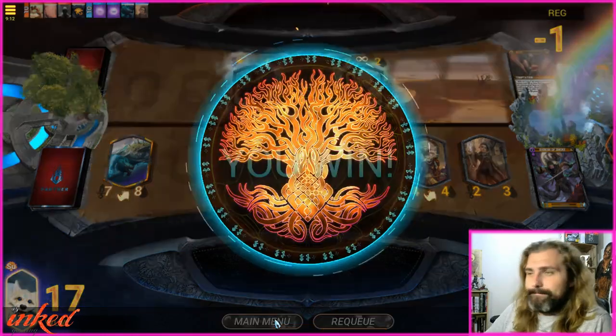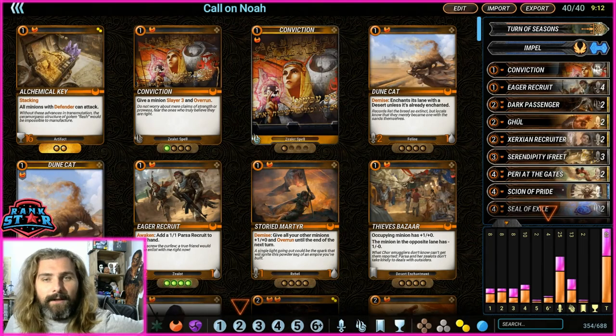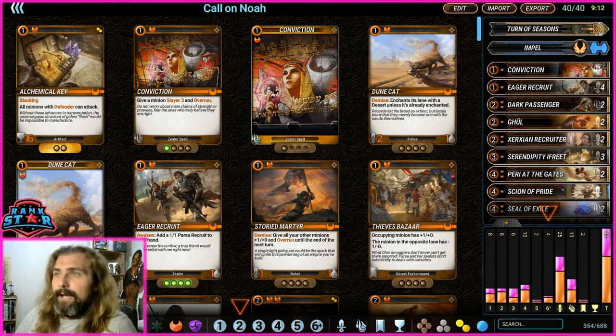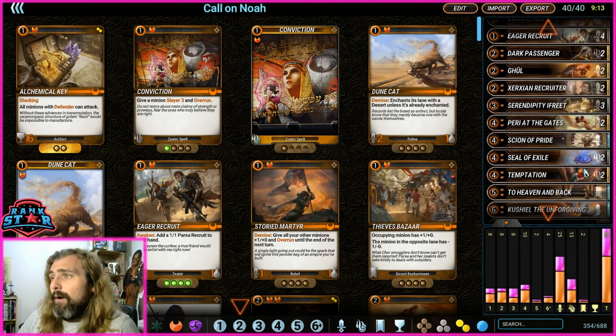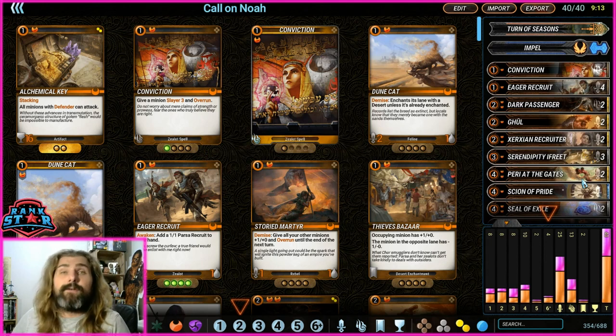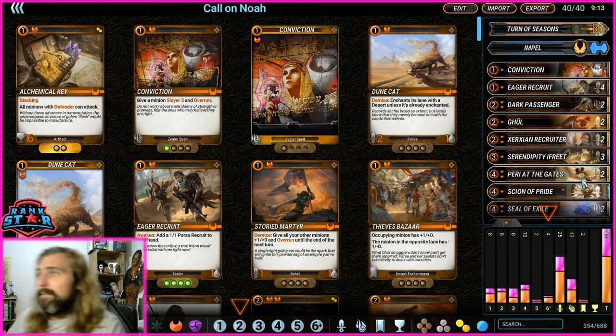Okay, this is the fully optimised deck. I'm going to show the mana curve as well. This deck was sent to me by Noah — the initial iteration — who's a fellow TRS teammate. I've made some adjustments to how I want to play the deck: three cards changed to make it, in my opinion, less controlling and more mid-range with a slightly aggressive lean rather than control mid-range. Let's fly through the cards quickly.